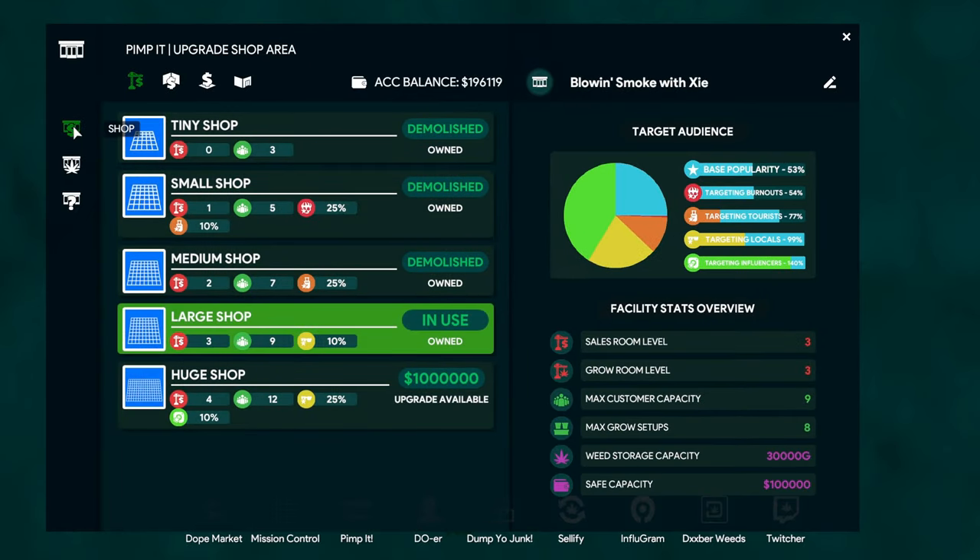Pimp It is where you can upgrade your shop. You can see the target audience - the base popularity for me is 53% and you can raise that by upgrading your shop or putting in certain decorations. You can also see targeting burnouts, which has to do with decorations, and certain shops give a bonus to certain things. Right now I have the large shop which targets locals and can have nine customers at a time, giving me 10% on locals. Remember: influencers pay the most, then locals, then tourists, then burnouts.